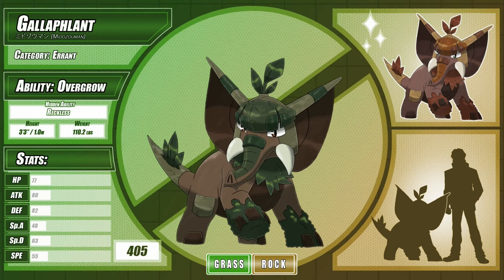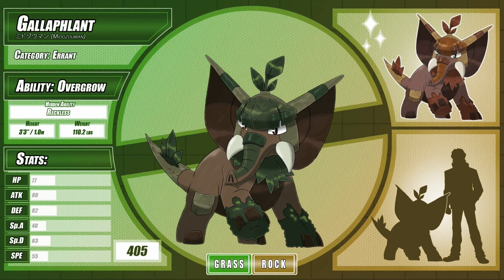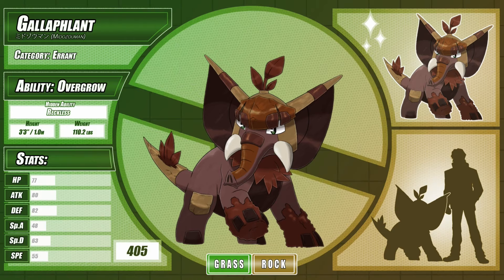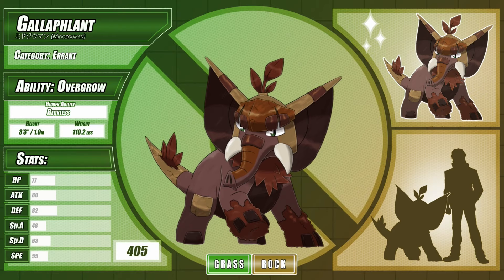These Pokémon fancy themselves as great battlers, and travel weeks at a time in search of tough, unique opponents to face. Despite their haughty attitudes, they are still devoted to protecting those who cannot protect themselves, and will show no mercy to opponents who despoil the land's natural beauty. The more battles a Galiflant endures, the more refined its armor plating becomes. Galiflant comes from 'gallant,' 'plant,' 'elephant,' and 'galavant,' calling attention to how it roams around looking for fights instead of tending to its prior responsibilities. Its Japanese name, Midozoman, is a combination of 'midori,' meaning green, 'zou,' meaning elephant, and 'goman,' meaning arrogant.